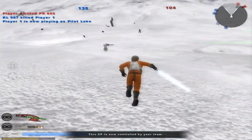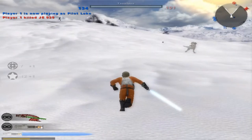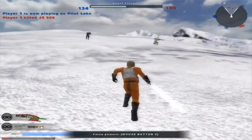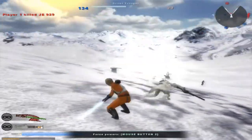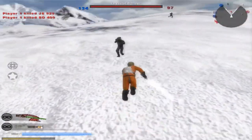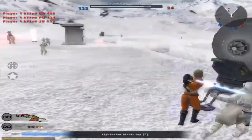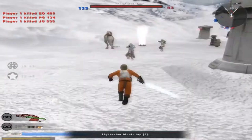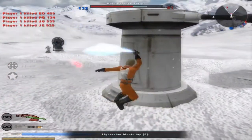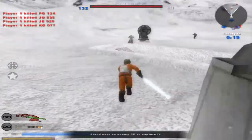Not really much gameplay to get from the quote-unquote new units, because most of them look the same on here. Let's try and neutralize their command post over here. There's basically one unit on here that looks kind of new. These guys are easy. We captured a command post.